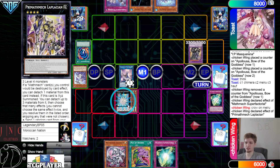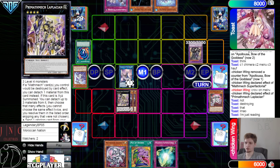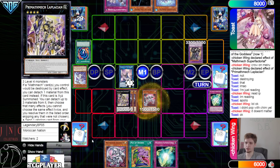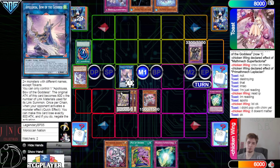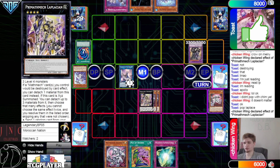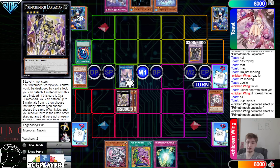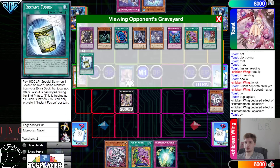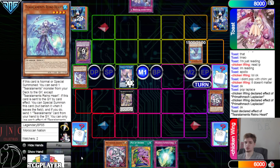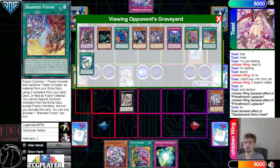They try to pop Appalooza — Math Mech effect not destroying that. Reading IP, reading Appalooza. If you pop Appalooza it's not popped; if you pop Math Mech they detach to protect. So they pop this — attach to protect — use the effect detach to go hit their cards. Hit King of the Swamp and then Guardian Chimera. Normal summon Rhino Heart effect.